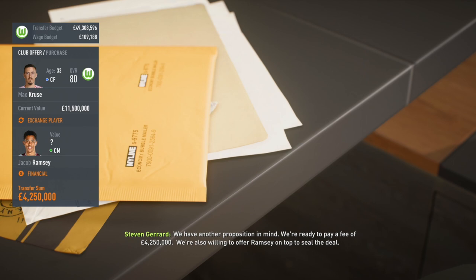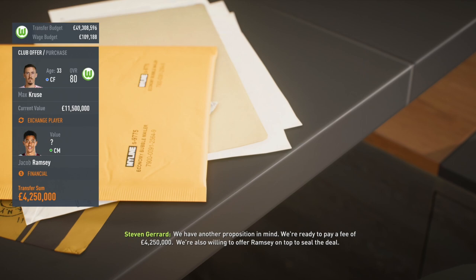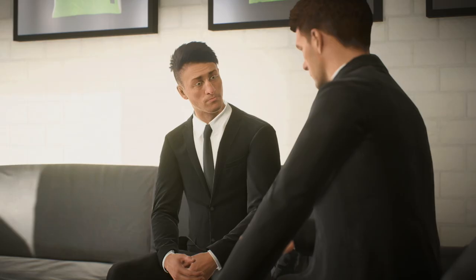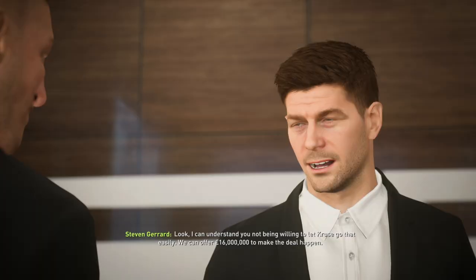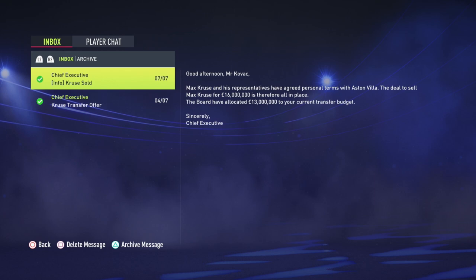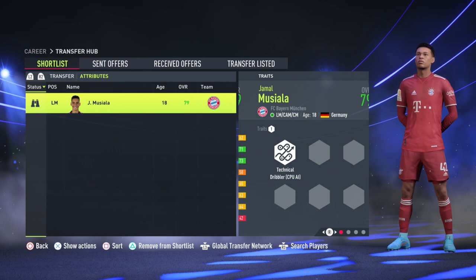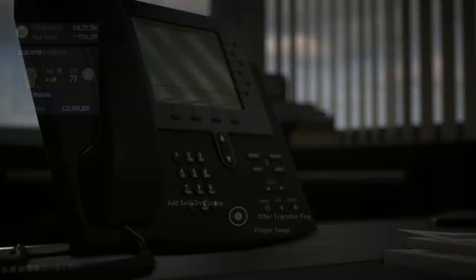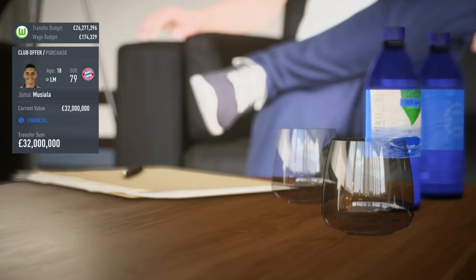In terms of sales, there aren't many players you need to sell — no major rebuild required. You want to shift a few older players for better and younger options. I wouldn't be against selling Max Kruse. He does have good first-team quality, and you can get around £18 million for him — we sold him to Aston Villa for £16 million. He'd be a starter, but at 33 years old he'll decline from the very first season, so I'd bring in a new centre forward.